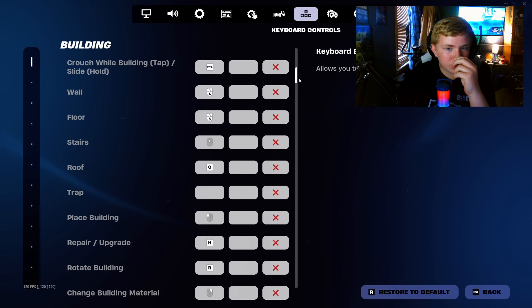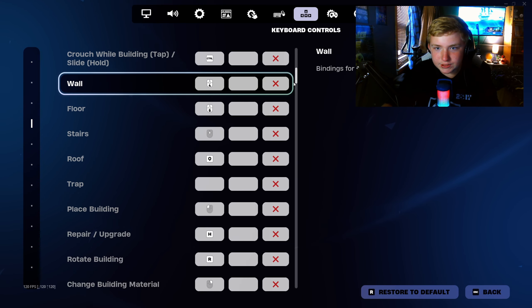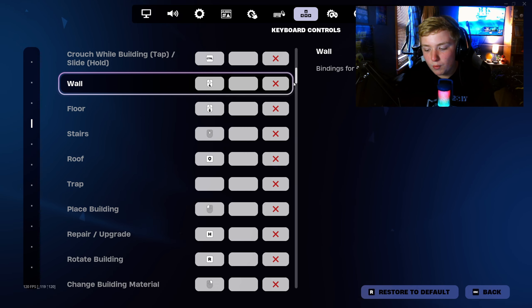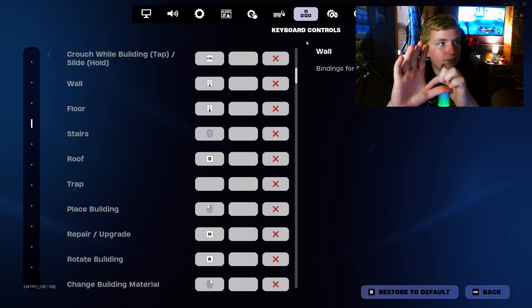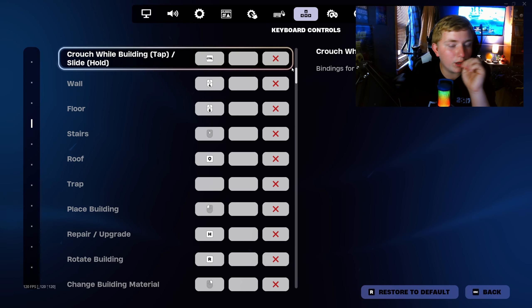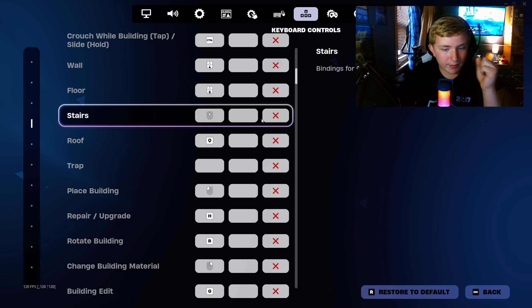Building crouch: left control. Wall is my lower mouse side button — if you see my mouse, I have side buttons and it's the lowest one, closest to my finger. Floor is the one farther away. Stairs is the scroll wheel press down. Roof is Q. Trap I don't have one — I haven't had the chance to need one.